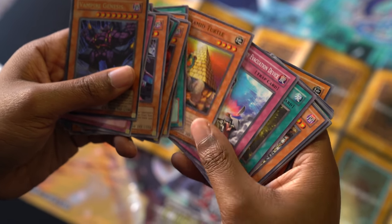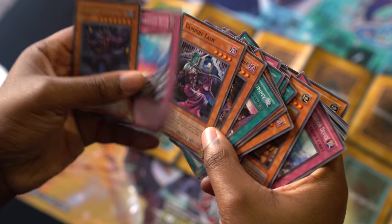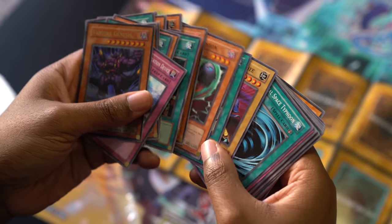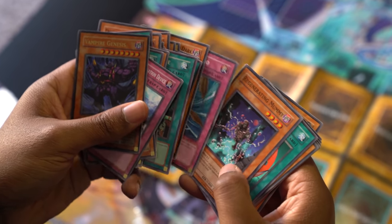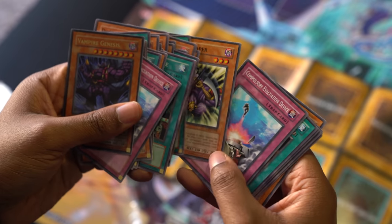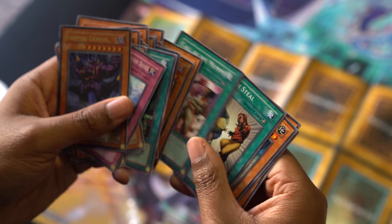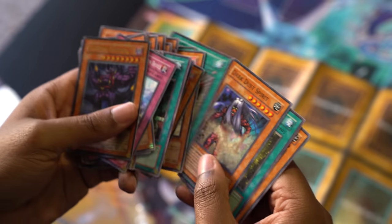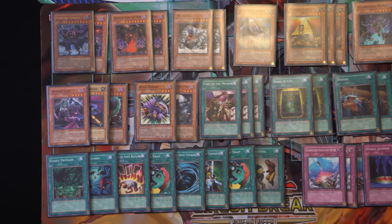Oh my gosh. Yeah, and you get multiples in here. I think there's three Pyramid Turtles. Two Ryukoki, one Master Kyon Shi. Got an Old Man of Crossout. Two Despair from the Dark. One Spirit Reaper. I think this has three Compulse in it, which is nuts. Ryukoki, Snatch Steal — we all had a Snatch Steal at some point. Book of Life and the last Pyramid Turtle. The basic idea of this deck is to summon Vampire Genesis by banishing a Vampire Lord off the field. Pyramid Turtle can summon any monster that has 1,500 or less defense, and Call of the Mummy can just Special Summon a zombie from your hand — it doesn't even specify what kind.